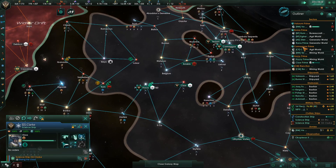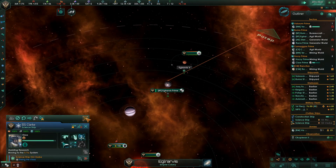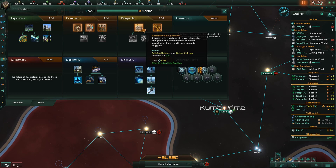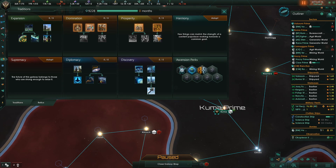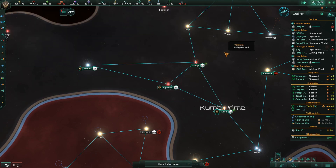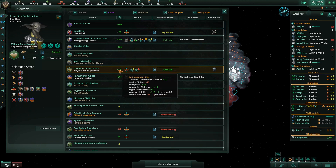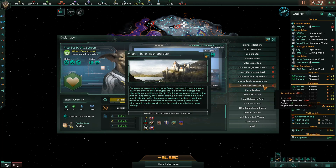Marin Karen — Slash and Burn. Our remote governance of Hawcry Prime continues to be a somewhat awkward but effective arrangement. We're all working remote these days so this kind of fits. The council in charge has allegedly secured the loyalty of a faction of our armed forces on the planet — apparently they prefer staying indoors to breathing in the Marin Karen pollen, also known as COVID-19. The remote government wishes to use these troops to mount an offensive on the flower, having them erect atmospheric purifiers and wiping the planet's urban areas clean. We should have done this a long time ago.